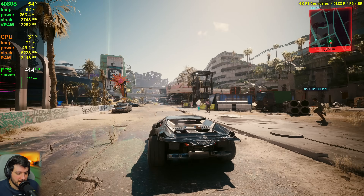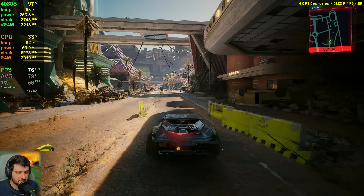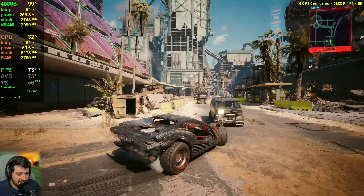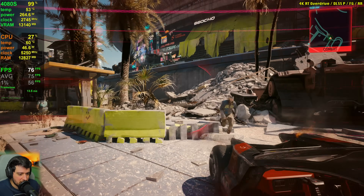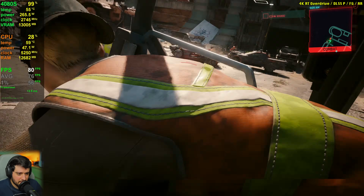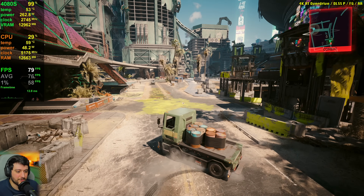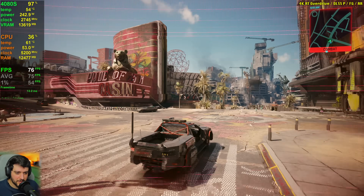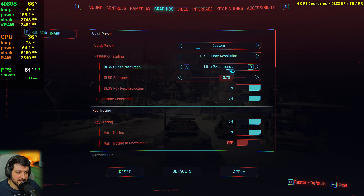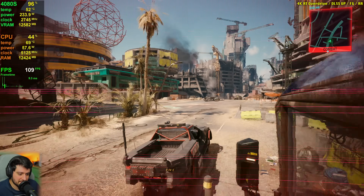Enabling frame generation makes it playable again, though not as good an experience as 1440p quality DLSS with FG — input lag is quite noticeable here. Ultra performance DLSS brings very high FPS but things at distance look really bad. You should avoid ultra performance DLSS.